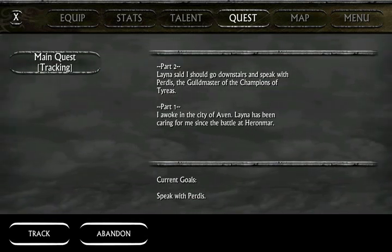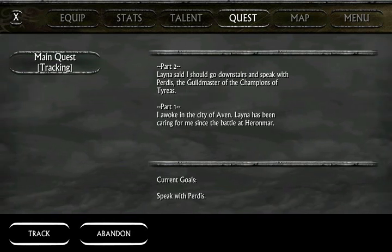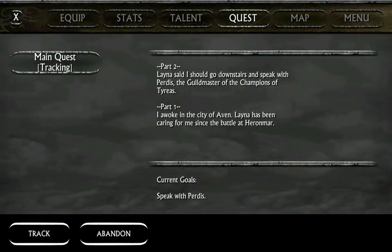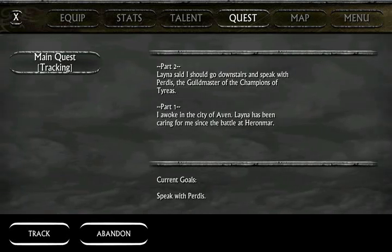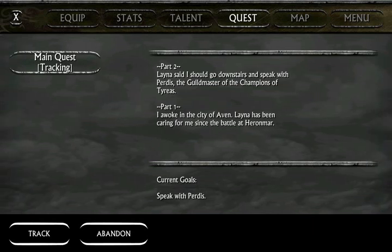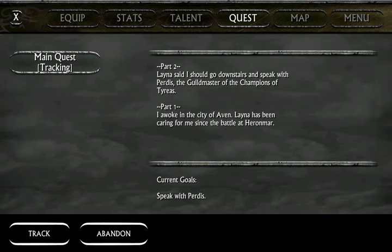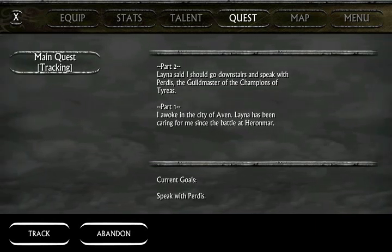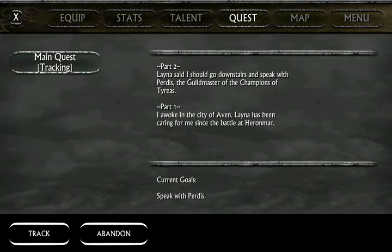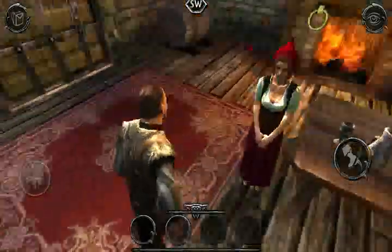I woke in the city. It doesn't really say what to do, though. I should go downstairs and speak with the Guildmaster. Okay, so let's go downstairs and see what that Guildmaster has to say.